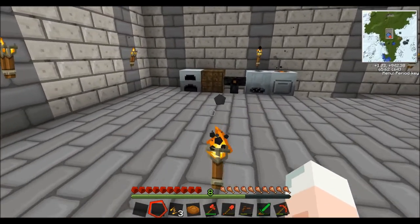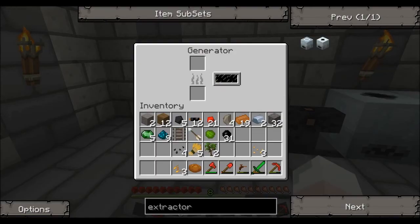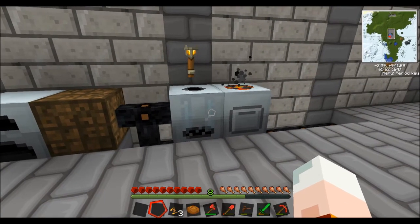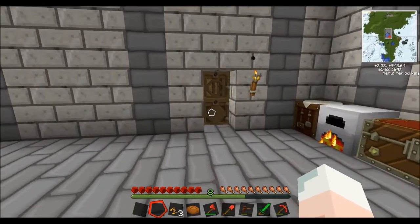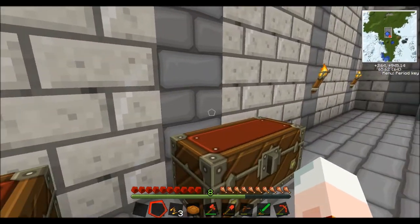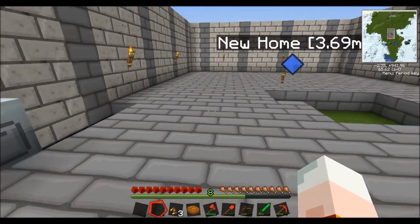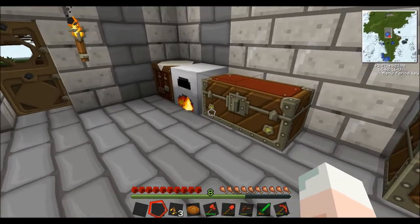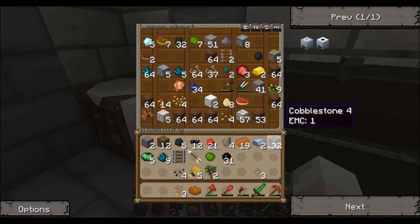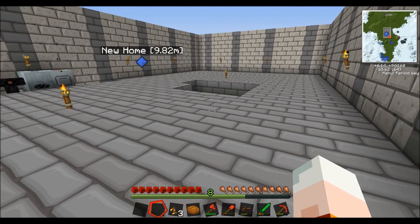Next time we'll go into automation on the ore refining. We're going to run out of power — might get a geothermal generator set up, although that does involve a lot of piping and I don't think we're quite ready for that yet. So we'll leave that for now. Just going to cook up some stone so we can finish off our floor. I'll catch you next time — thank you very much for watching. Goodbye!